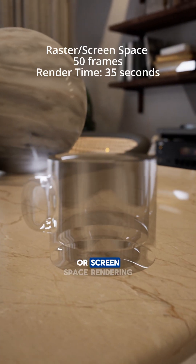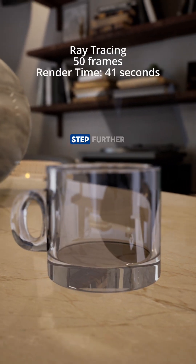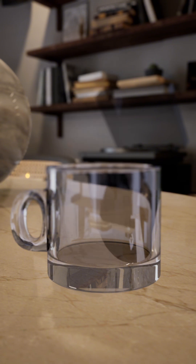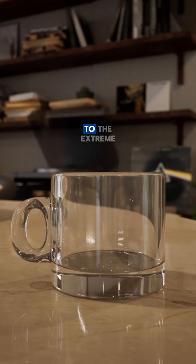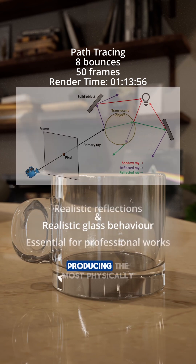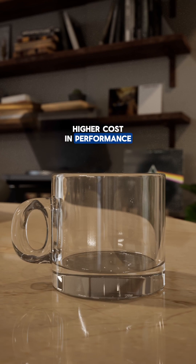Rasterization, or screen space rendering, is the fastest and most common method — it just projects 3D objects as flat images on the screen. Ray tracing takes a step further, simulating rays of light bouncing once or twice to create more realistic reflections and shadows. Path tracing pushes this to the extreme, tracing many rays with multiple bounces, producing the most physically accurate lighting, but at a much higher cost in performance.